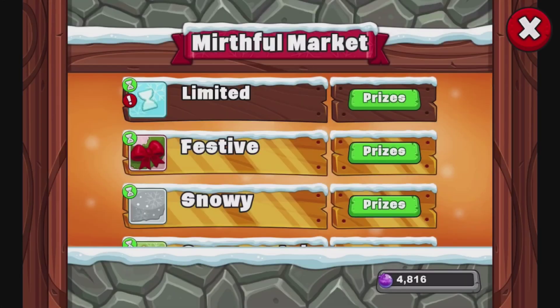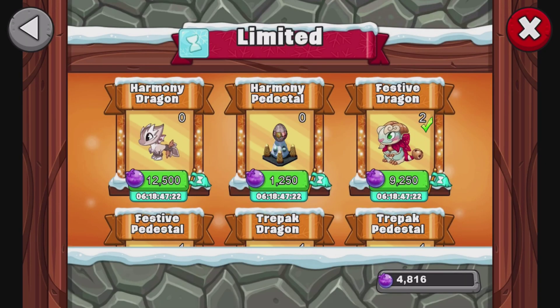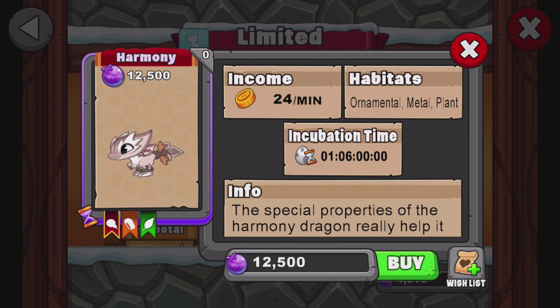If we go to the market area and to limited time, it is in here and you can actually buy it. It has a one day, six hour incubation time. It is an ornamental, metal, and plant type dragon — three elements, one being epic and two being normal.